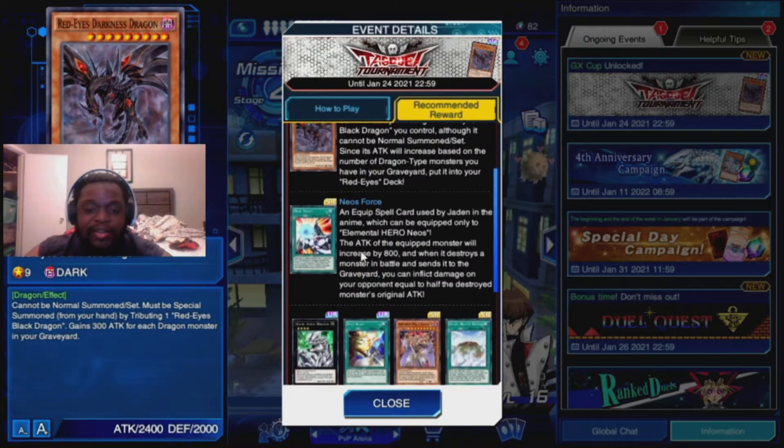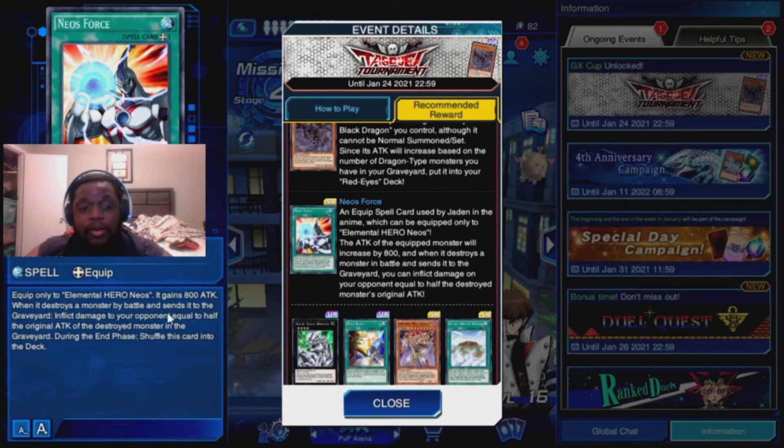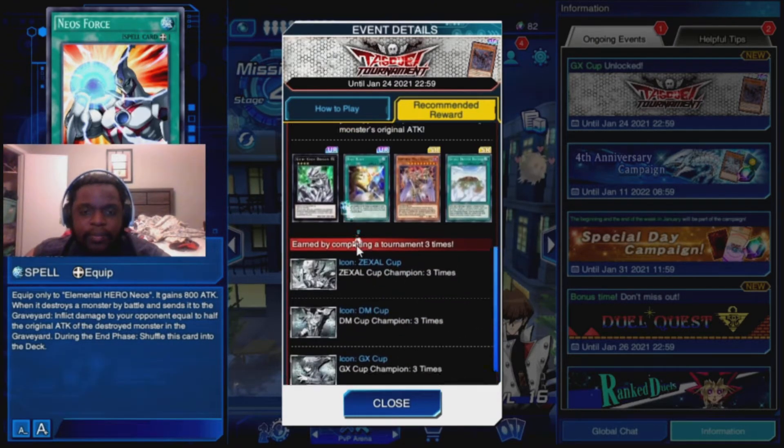Also, if you're a Heroes player that really runs Neos a lot, you have to check out this equip spell. This card can only be equipped to Elemental Neos, which is Neos's alias because he can make his name become Elemental Neos. You can do mass chains to use this card's effect for at least one turn, because it's only good for one turn anyway. It gains 800 attack when it destroys a monster by battle and sends it to the graveyard, then deals damage to your opponent equal to half the original attack of the destroyed monster. During the end phase, shuffle this card back into the deck. So you get to deal your opponent damage and your monster equipped with this gains 800 attack, bringing Neos to 3300.